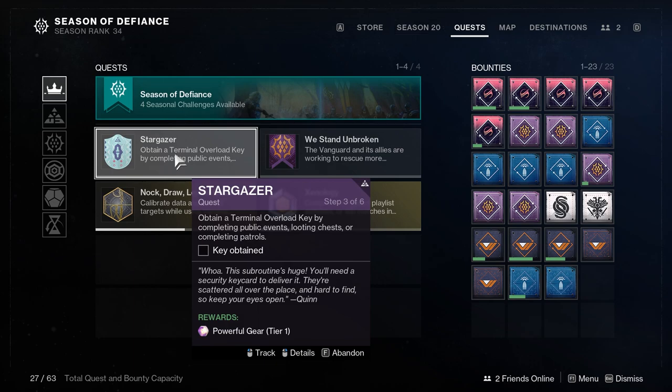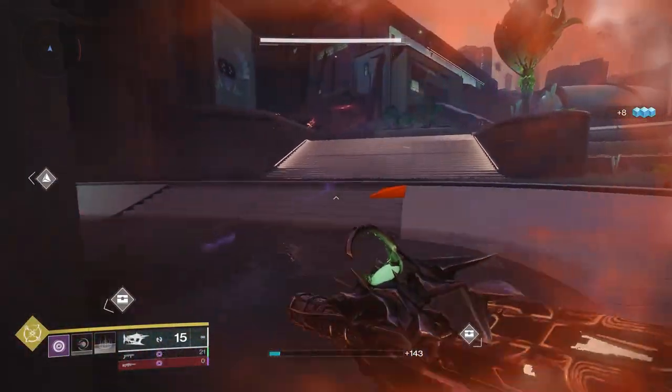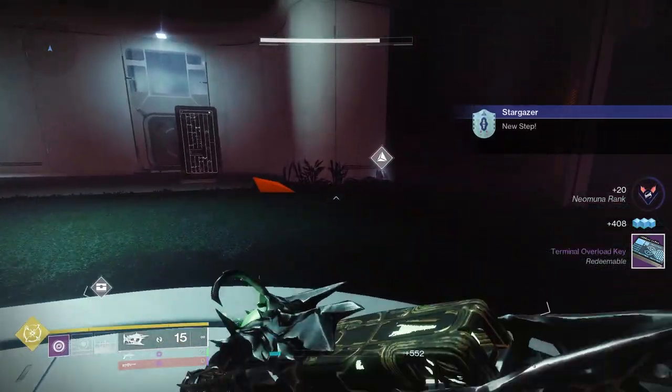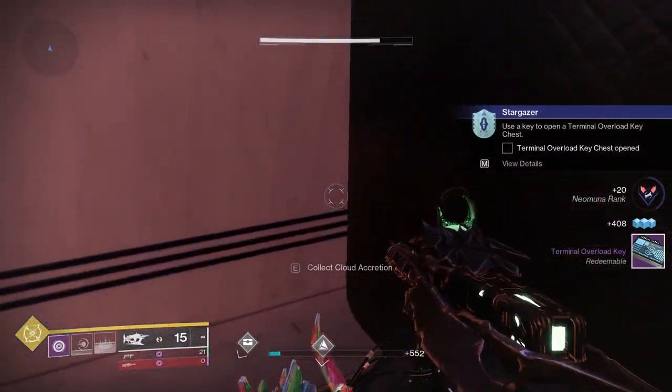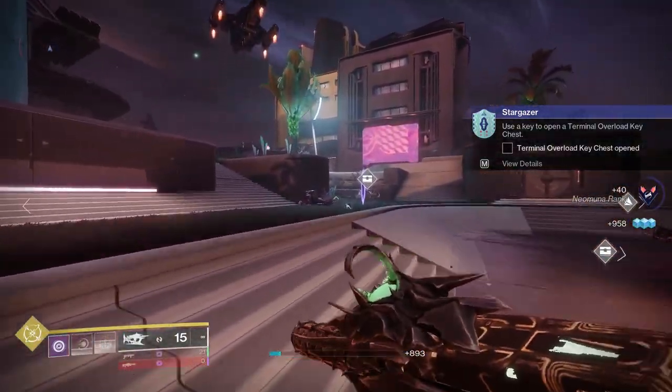I just used my Terminal Overload key, but it says this one has to be attained from public events, looting chests, or completing patrols. So we opened a random chest in the world and got our Terminal Overload key that way.